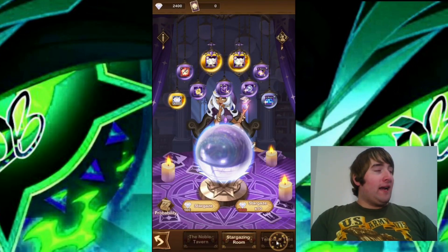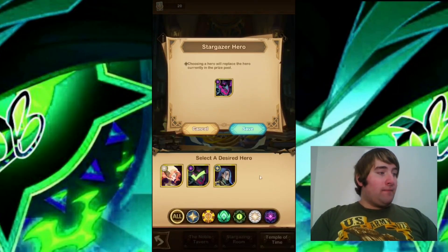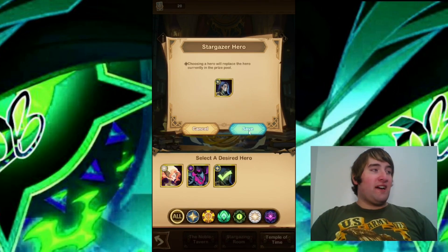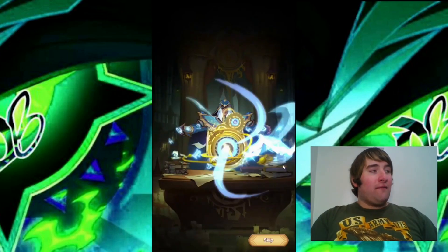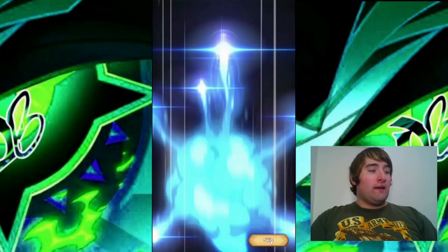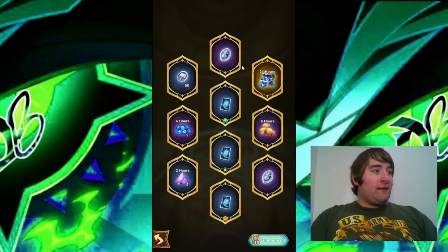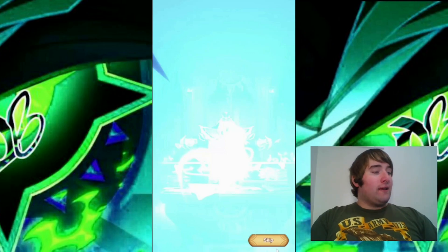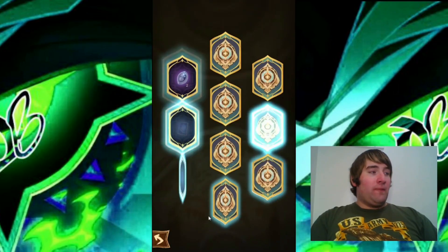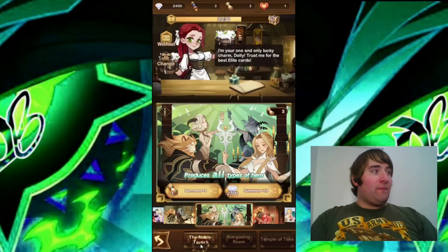I also have the Temple of Time here and I do have 20 time cards available. I have no idea who I should go for — I think I might just go for the Awakened Thane since I just got a copy. I believe we do have Awakened Brutus coming soon, which has been leaked onto the game. I do have one more ten-pull for the time emblems. The animation is a bit laggy but that's fine — I'm not getting an Awakened Thane copy that time, but that's okay.